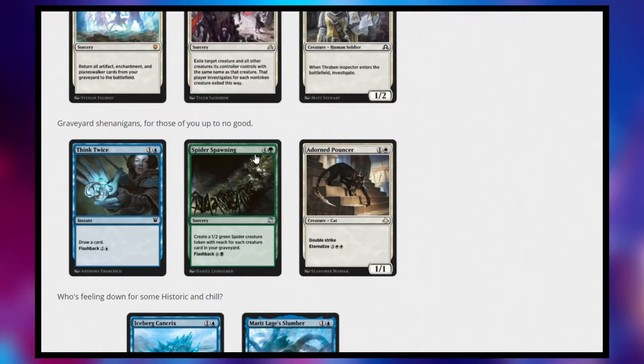Next, we have Spider Spawning — a 5-cost green sorcery. Create a 1/2 green spider creature token with reach for each creature card in your graveyard, encouraging self-mill decks. It also has flashback, meaning if you are milling yourself, you can flashback it from your graveyard — this card wants you to mill yourself, so it works really well synergistically. If you're running maybe a green-black ramp self-mill deck, I think this could be a really good card for that.